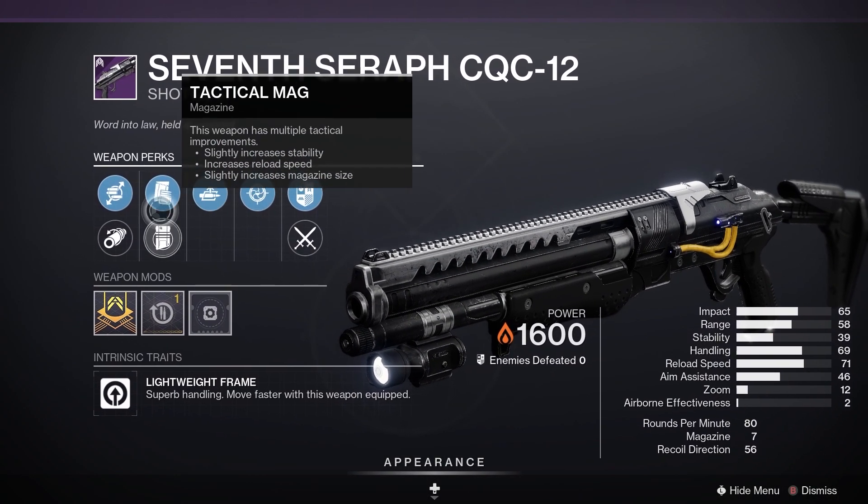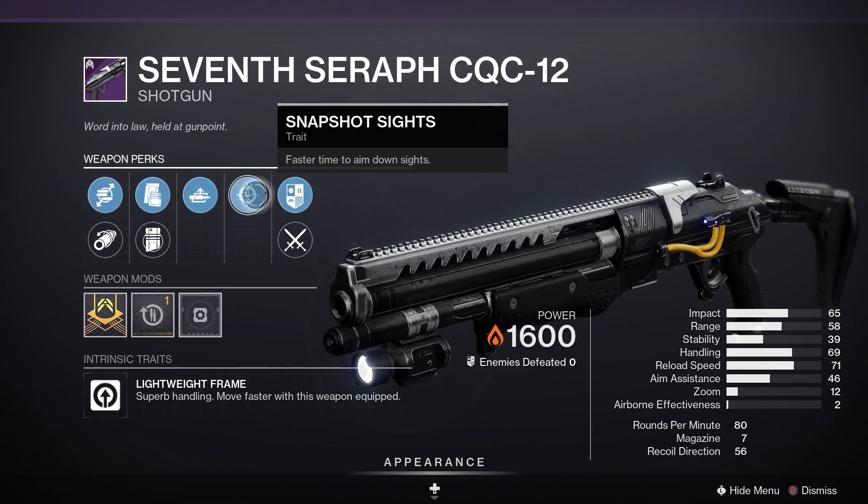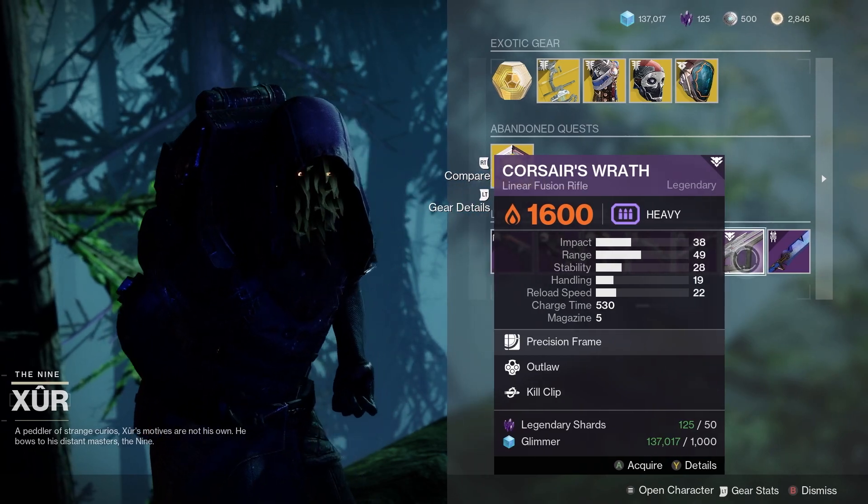Next up, the 7th Seraph CQC Shotgun. Smooth Bore, Tactical Mag, Auto-Loading Holster, Slapshot. Might be quite good for PvP.